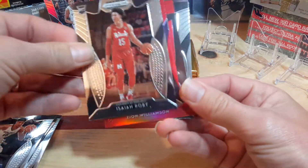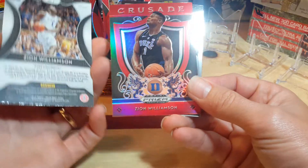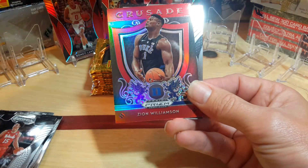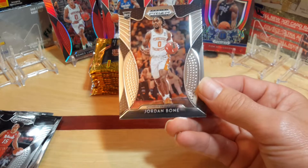Isaiah Roby, and then - there you go! There is the number one Zion Williamson, and a back-to-back Zion. Look at that - both of them in red! Now this is a sweet pack. Got the red background, Christmas background. Here we go.